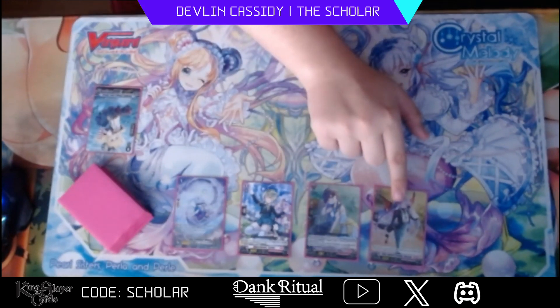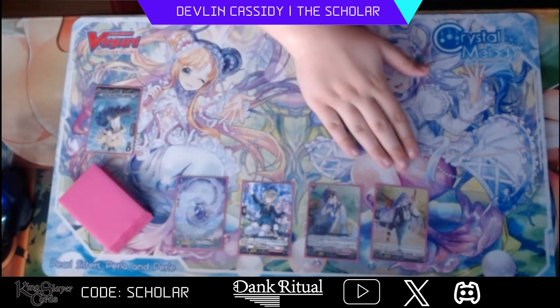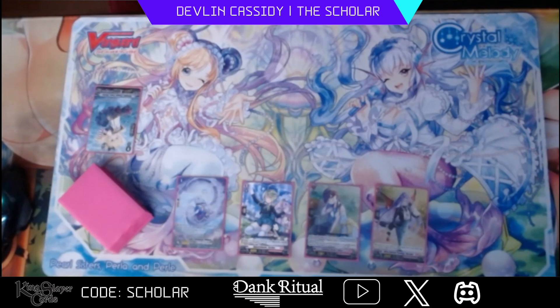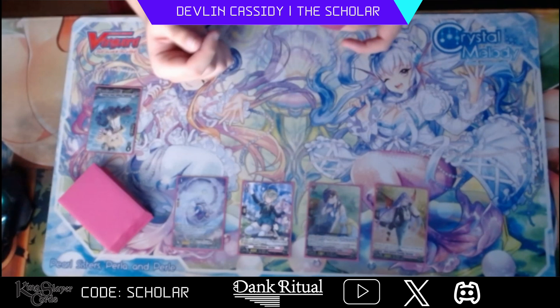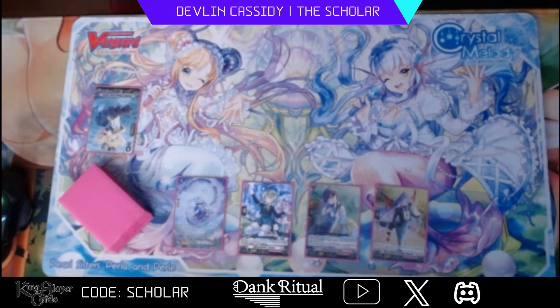One of my favorite grade ones that I don't think I saw in the list from New York — I don't know why you wouldn't run Resseus. She's such a good card: on offense, if you want to use her, you just give something plus 10k, or on defense you can G-guard, call her down, and give yourself 10k for the turn. So essentially you'd be making a trigger on defense. It's really good.